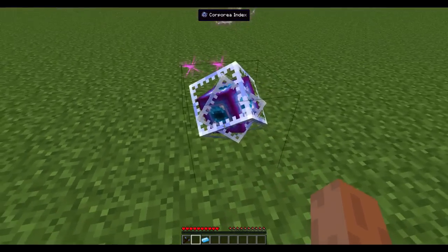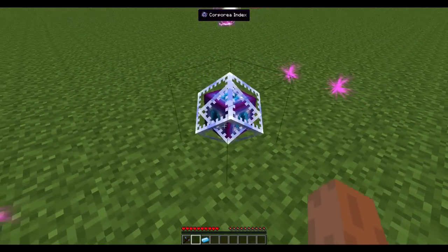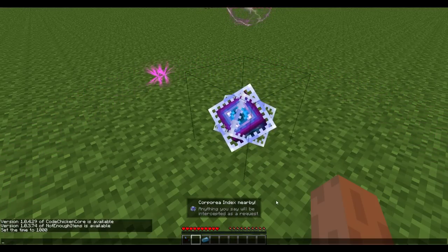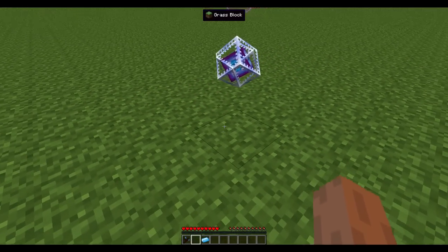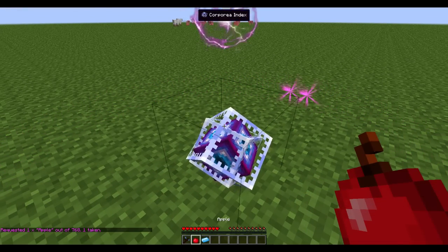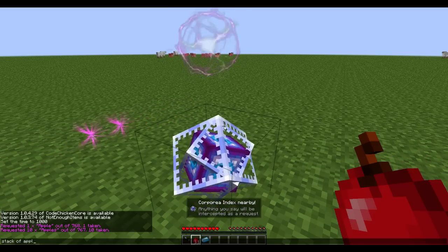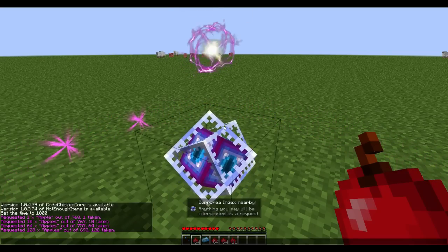Let's go to it, and you can see these stars come around it — this means you are close enough to the Corporea Index to make a request. It tells you that you are nearby a Corporea Index and anything you say will be intercepted as a request. If I leave it, it will stop showing that. So let's get back to it: if I say 'apple,' it gives me an apple. What if I say '10 apples'? It gives me 10 apples. 'Stack of apples' — stack of apples. 'Two stacks of apples' — two stacks of apples.